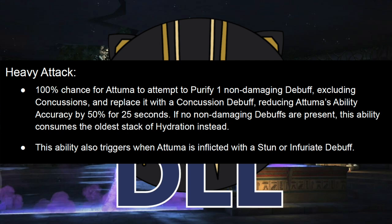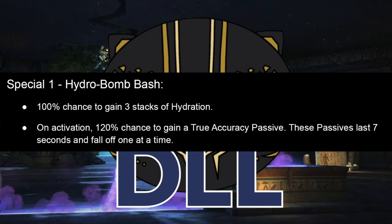The Special 1 gives a 100% chance to gain Hydration. If you have two Concussions on you, that becomes a 200% chance to gain three stacks of Hydration — so six stacks total. If it's a 150% chance, you're guaranteed three stacks and might get six. You get the hang of this math quickly if you just run it a few times for specific abilities.